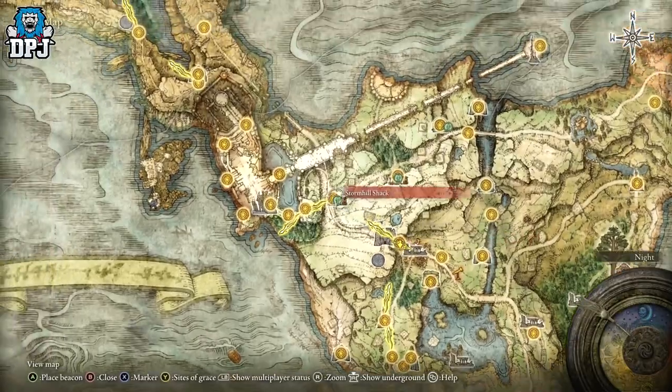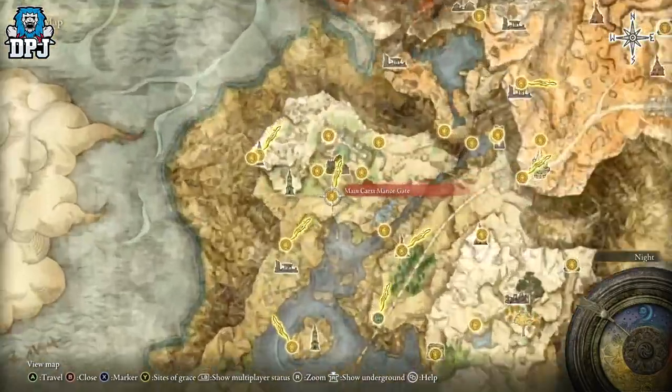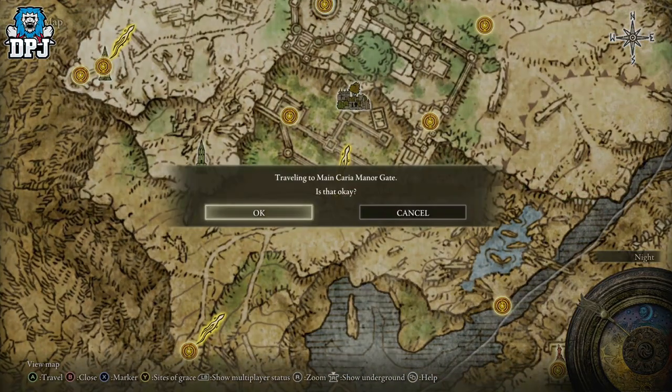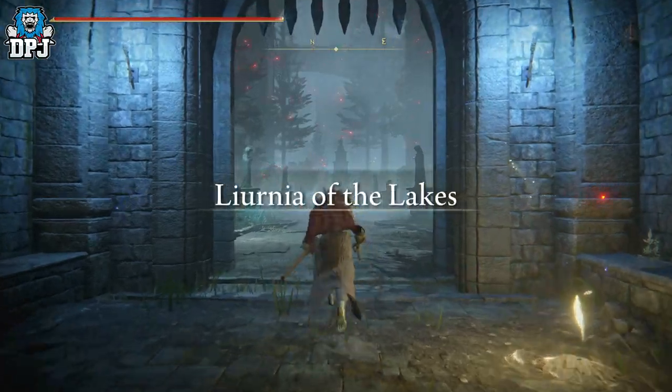I like to actually showcase things to people instead of just saying 'run this way, run that way' - I hate that. So we're going to go from the Main Caelid Haligtree gate and go through the whole thing. This Hoarfrost Stomp like I said is a must-get because it makes things a lot easier.